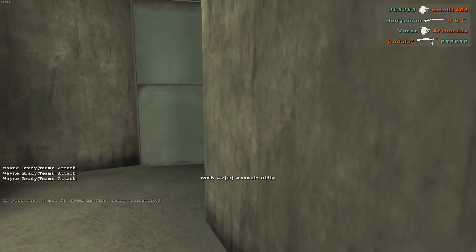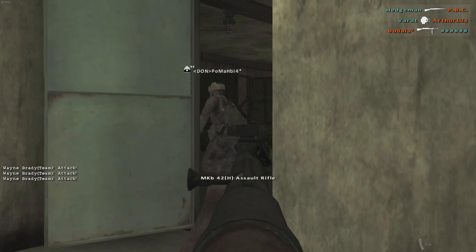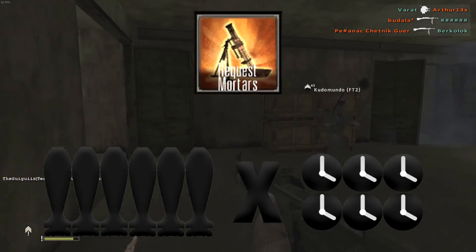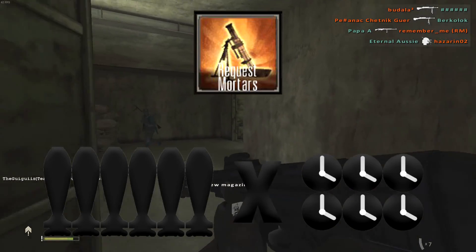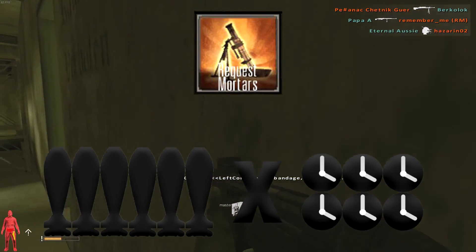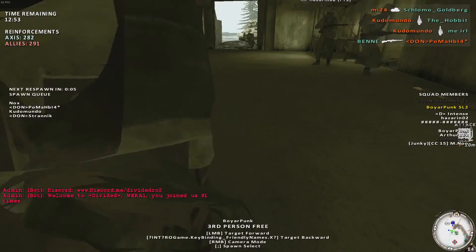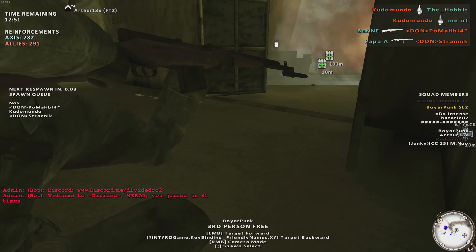Starting with the first thing, let me explain the difference between artillery and mortars. Mortars fire 36 shots — that is 6 rockets 6 times — over a pretty small area, but it's enough to destroy infantry. Unlike artillery, there is no gap between the salvos and usually it will hit even people in cover.